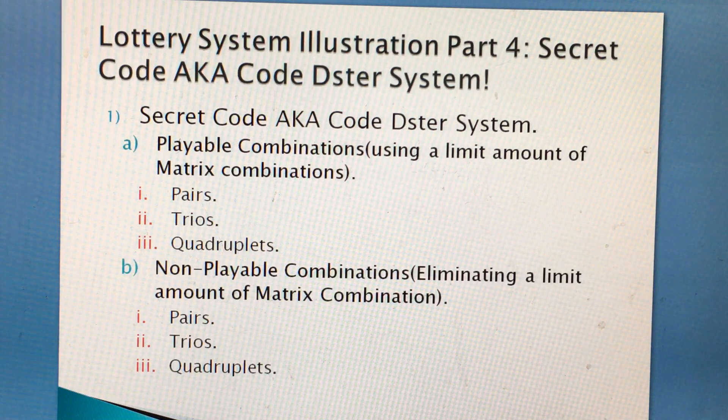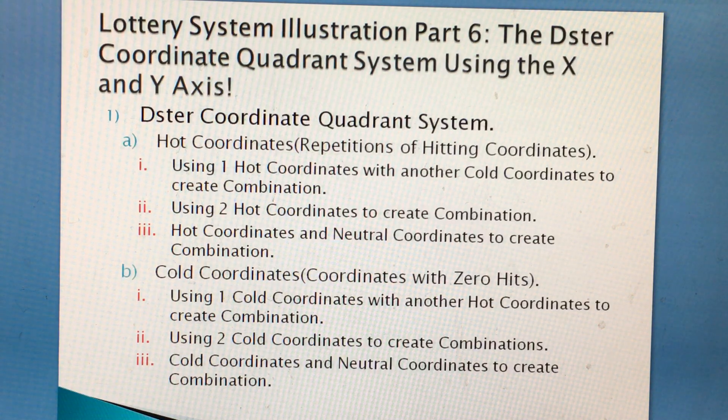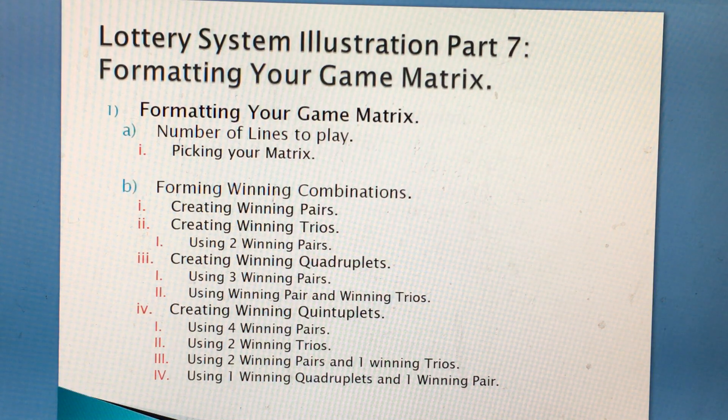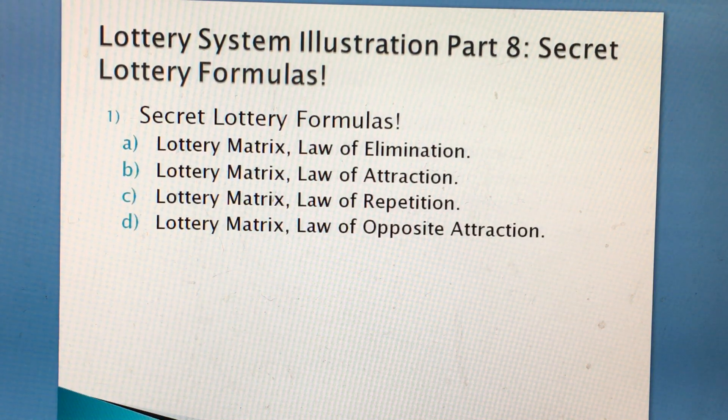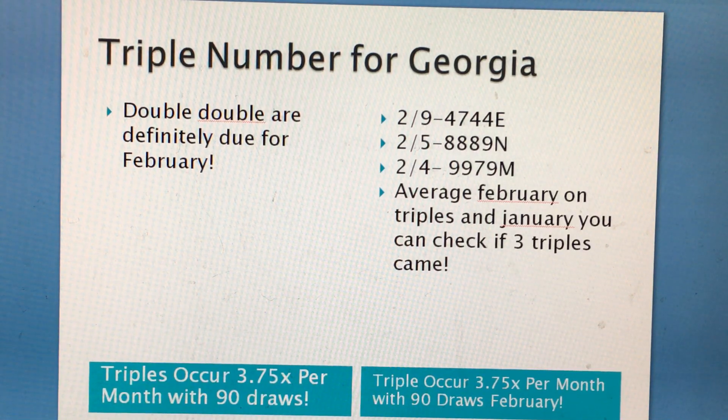The Code Deezer hasn't come out yet, and the Code Deezer pair for Mega Millions also hasn't come out — neither for Powerball. Both the Secret Code and Code Deezer have not come out. Once again, Georgia's average triple last month was 474, 888, 999. The average for each month is about 3.75 triples per month for an average of 90 draws. Georgia has 90 draws, so the average triple per month should be 3.75.